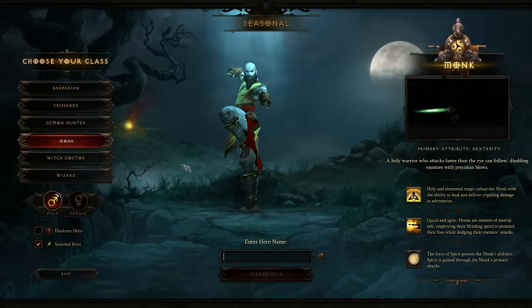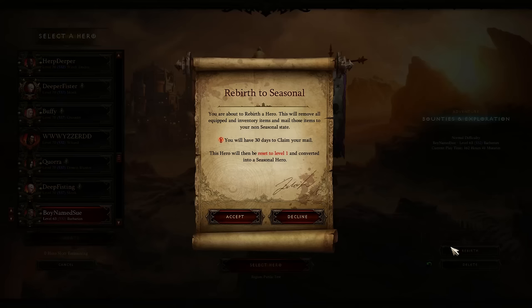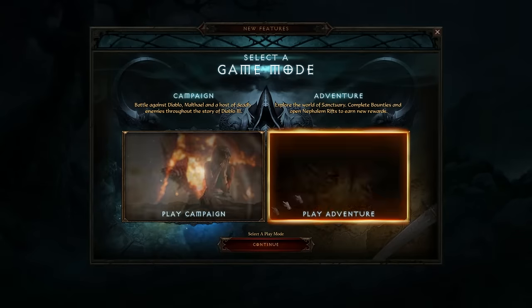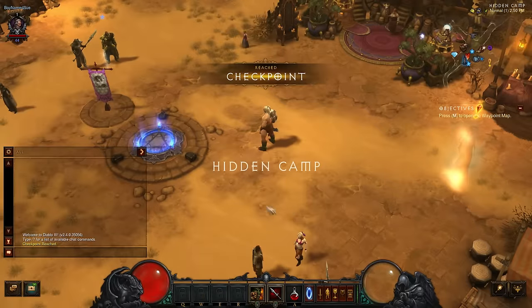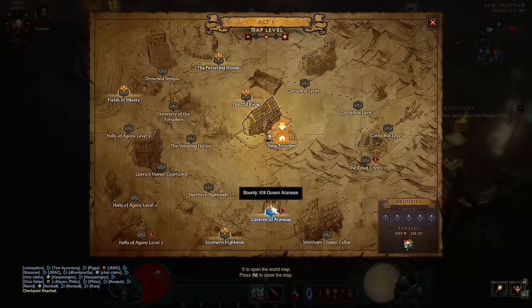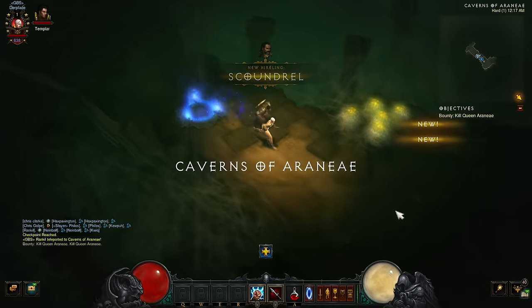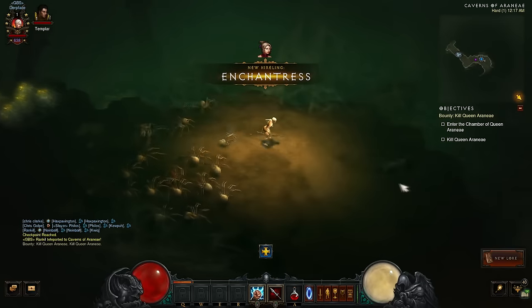To begin this whole process, create a new seasonal character or rebirth an older one. Start adventure mode and select hard difficulty if you're solo; if you're in a group you can scale up to expert or master for the beginning. Once in the game, steal weapons off your followers and hire the templar if you are doing solo play. Start on the first bonus act, but if your act is Act 5 or Act 3, just skip it altogether and go directly to Act 1.